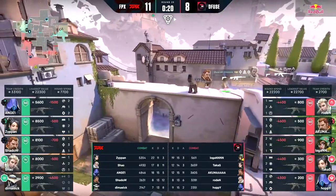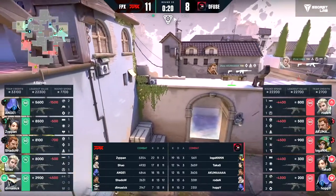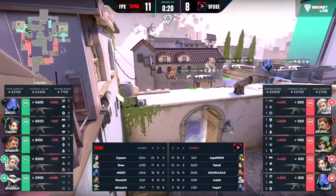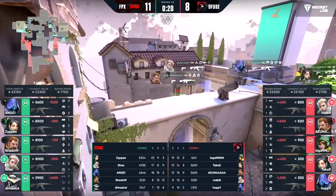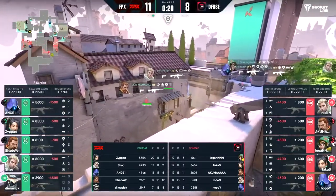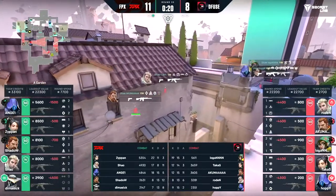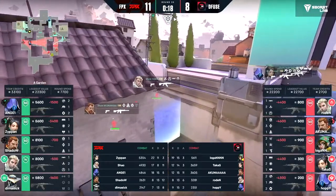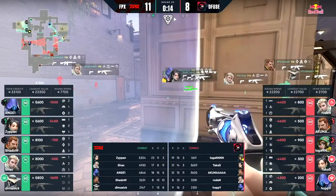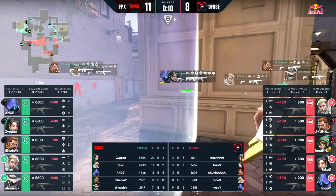And well, they proved me wrong very quickly — blink and you'll miss it kind of round. This round as well — the one we just witnessed — is exactly how you use your utility to delay. Sure the Rolling Thunder is an investment just to convert the round, but after that — strong Paranoia and Aftershock to try and slow them down. FPX left that round the complete opposite of down to chance. They were sat there going: there is no way you get into this site for free. And eventually they kept it nice and clean.